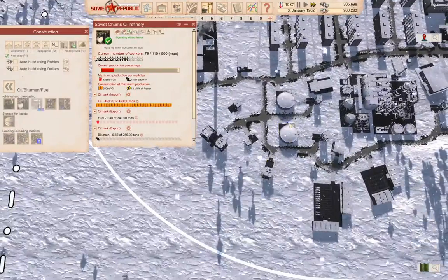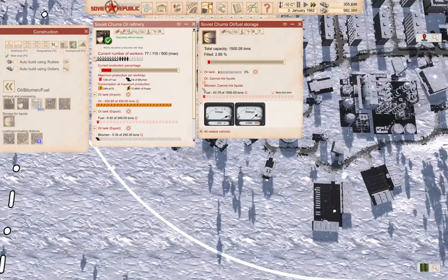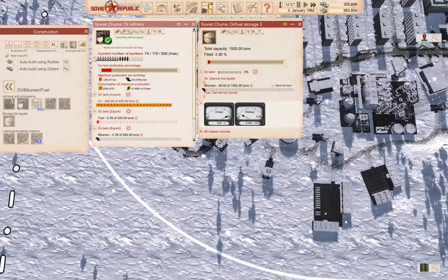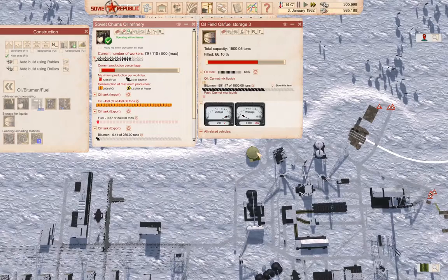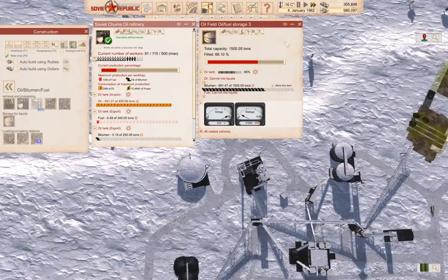Meanwhile, we're drawing down our input supply, so we definitely need to improve the input supply. How's the output with the fuel here? We definitely need to improve our inputs.